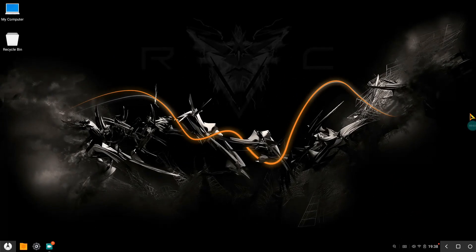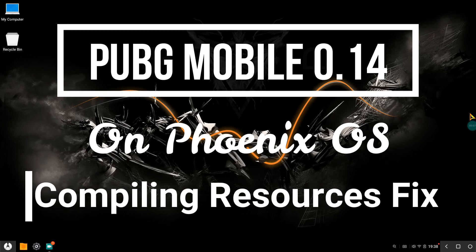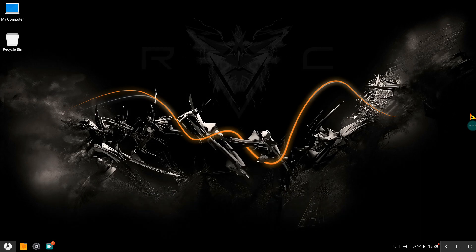Hey there guys, this is V-Bro from Tech Tweak Team. Today I've got the fix for the compiling resources bug that we have been facing on our beloved Phoenix OS. This fix is just installing Phoenix ROC version 8.1 or the Phoenix ROC Instinct.